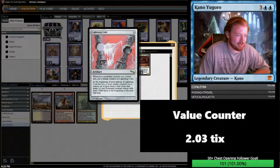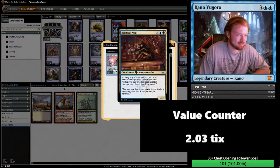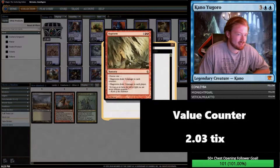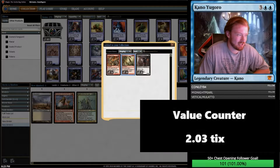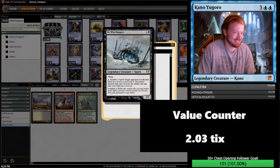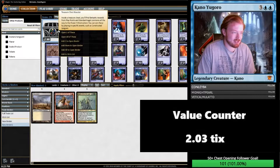Lightning Coils — here's a janky Mirrodin artifact. Needle Spectre and Darkblade Agent. Number 5: Slagstorm, Fatal Frenzy — double rare, unfortunately not great. Commune with Lava, the red Sphinx's Revelation. He Who Hungers and Brawl Bash Ogre — another double rare, unfortunately not worth it.